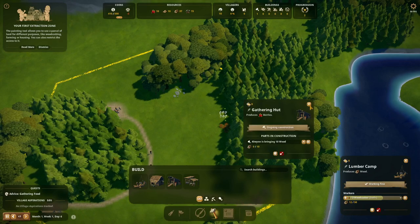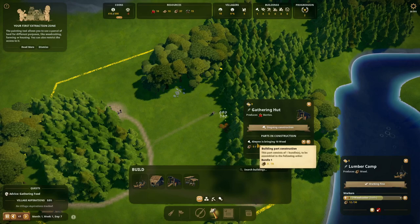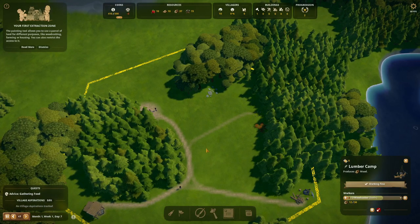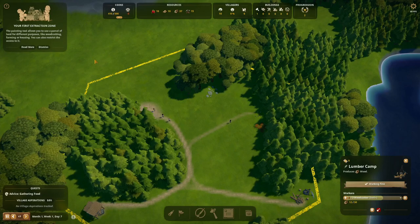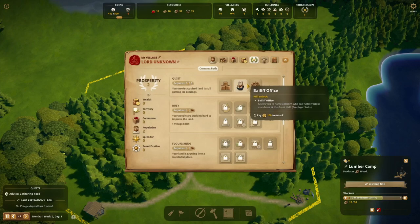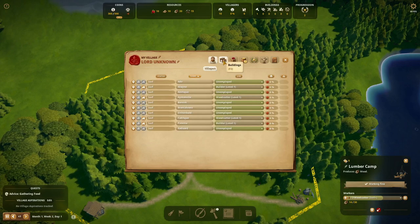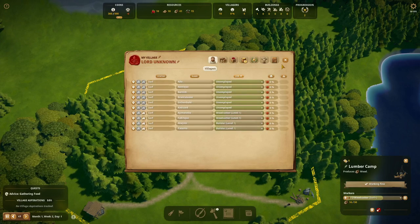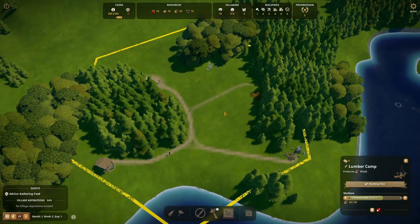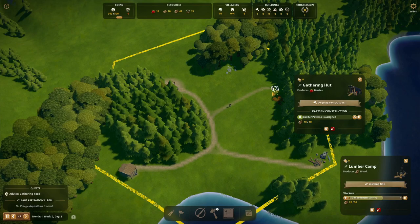A villager is bringing 10 wood, and now we'll have to wait for a builder to build the gathering hut so we can start to gather some berries. As you look around — if you've watched my previous playthrough — you can see that a whole lot has changed. We now have progression, and a lot of new things to unlock and keep ourselves busy with. It'll be very interesting to see what we can do with this village. I hope you'll stick around in the series, and maybe you can give me some hints and tips in the comments — that will be very much appreciated.